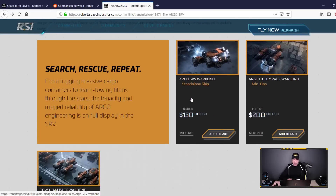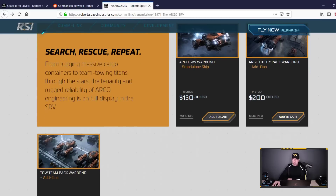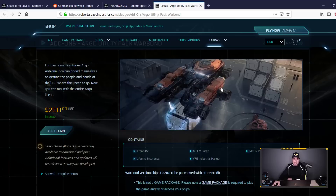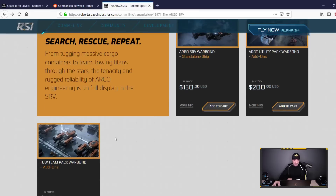What does this cost? $130 — it is not cheap, definitely not cheap. But I do suspect this will be a good money maker in the game. There is also a $200 Argo Utility Pack war bond. For that pack you get the Argo SRV plus the MPUV in both cargo and personnel variants — that's the yellow one — with lifetime insurance on both.